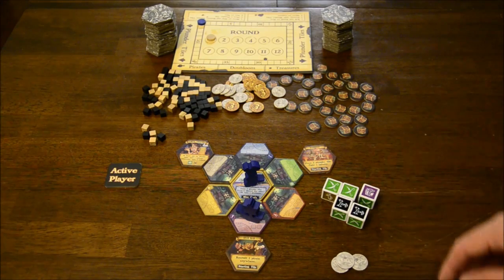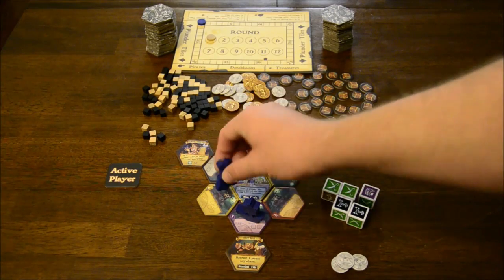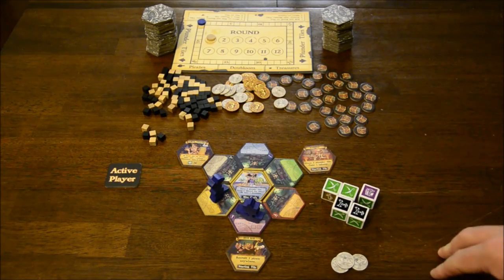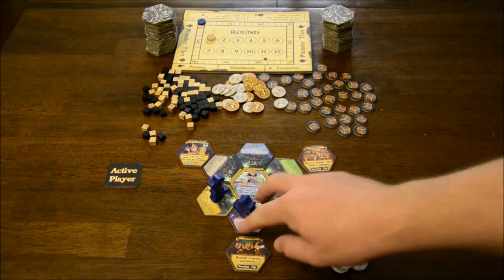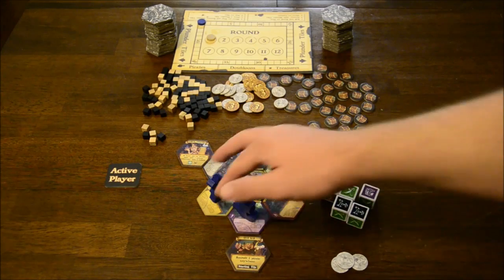You want to try to get as many different colors as you can so you can move as far as possible. The only mitigation is that if your pirate captain is on one of the island tiles, he acts like a free space — you can move through him for free regardless of whether that color is on the die.